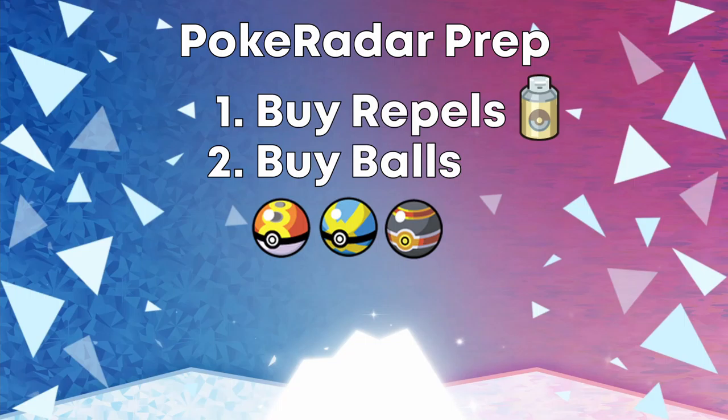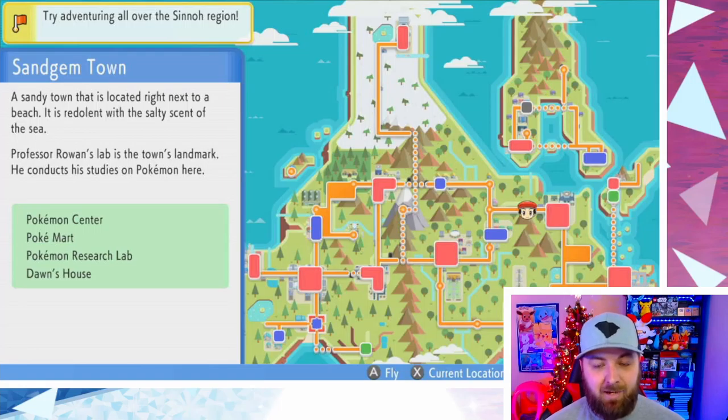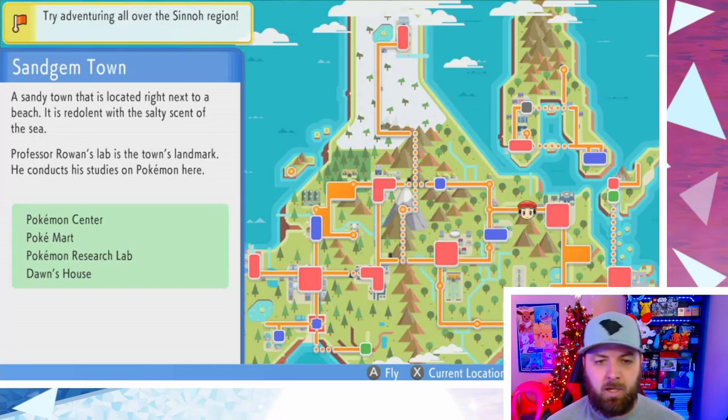Once you have all those things, you're set. Then you want to head to the area where you want to catch your Pokemon. If you don't know how to get the Pokey Radar, first come over to Sandgem Town, go in, talk to Professor Rowan, and he will give you the Pokey Radar. You'll also talk to Oak there, who'll unlock the national dex if you haven't done that already — bada bing, bada boom, they all happen at the same time.